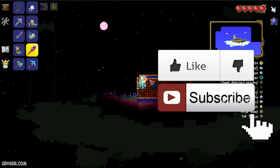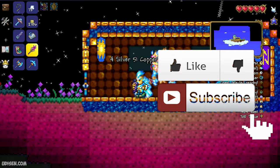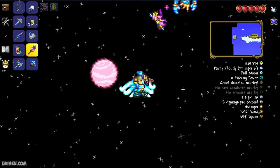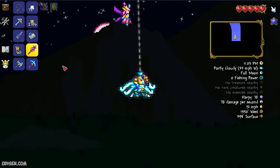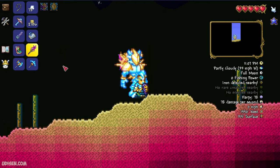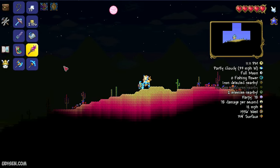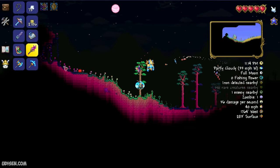The Celestial Magnet is extremely important material to craft the Celestial Emblem, Mana Flower, and several other items. By itself it is not very useful — it simply collects mana stars for you from a big distance, useful for mage or wizard builds.